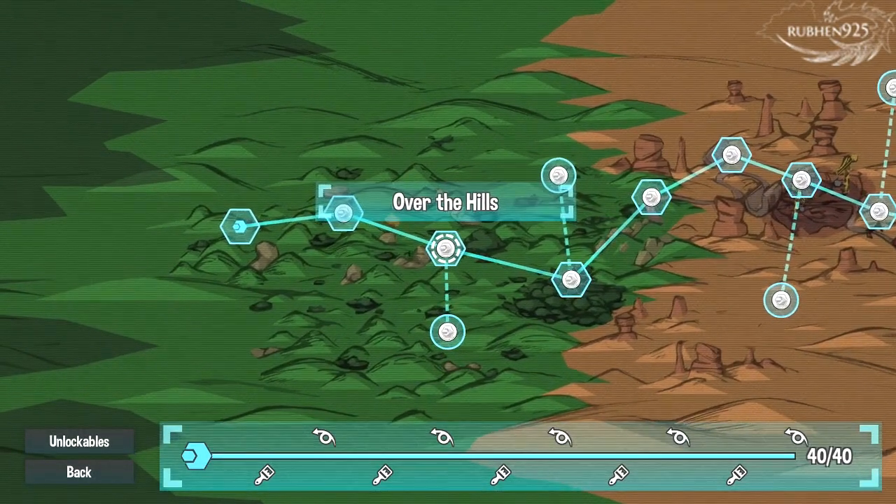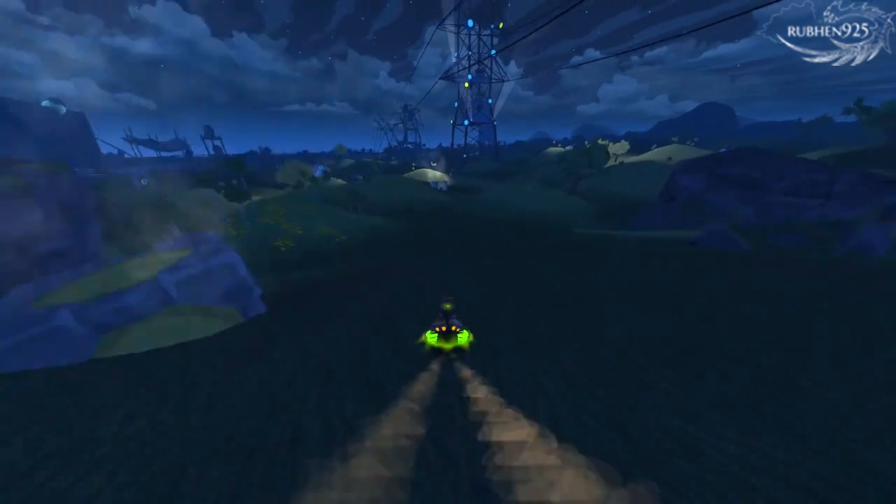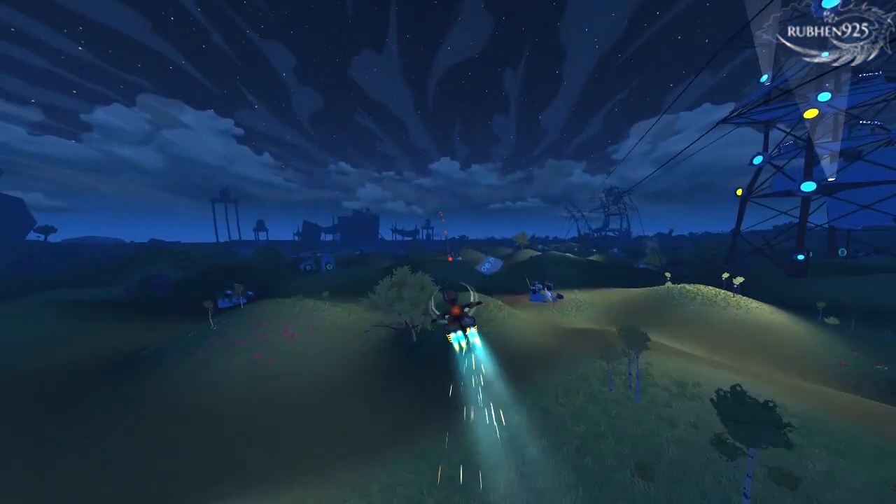The next 5 collectible tokens are in the third level of the game, Over the Hills. Token 8, the first token in this level, is the trickiest to get to.